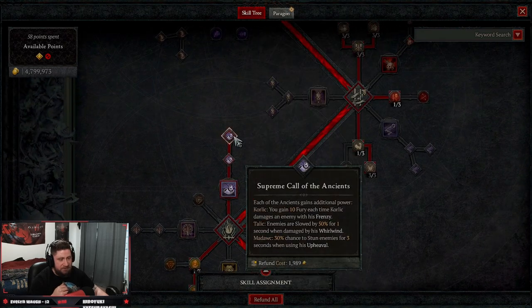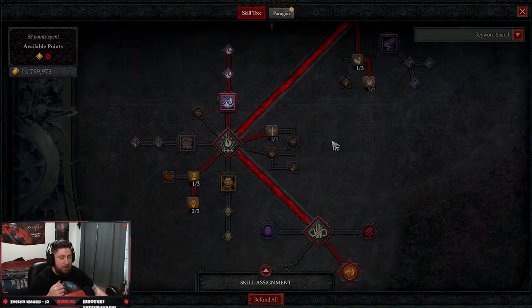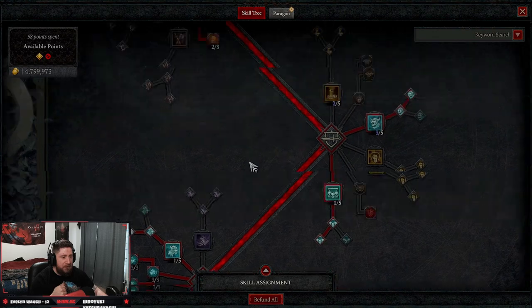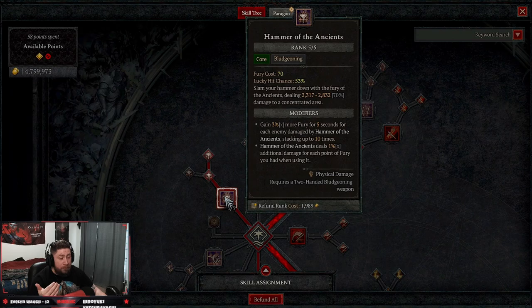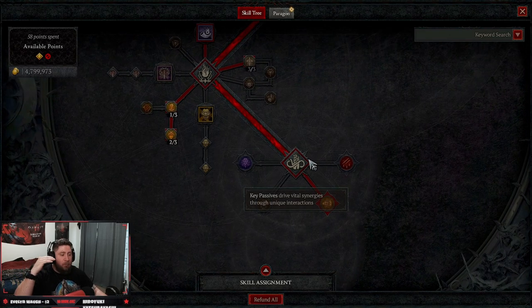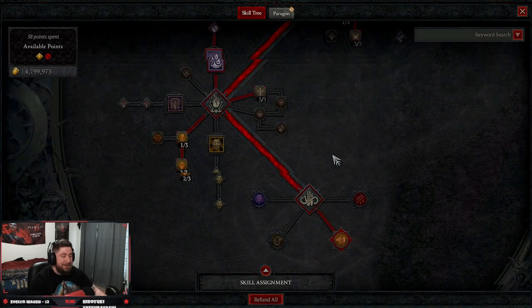We're going to be taking Call of the Ancients into Supreme Call of the Ancients. This is a really good single target or against mobs — very, very strong. You get 3 different Ancients that come down and help you, giving you 10 Fury each time one damages an enemy. Enemies get slowed, which is going to help us on our Crit Chance. Then for our Key Passive we're going to take Unbridled Rage. We're going to do 135% increased damage, but it's going to make Hammer of the Ancients cost 100% more — so instead of 70, it's going to cost 140 — but it's going to do way more damage. If you didn't want to run Unbridled Rage, you could do Berserking or Unconstrained, but Unbridled Rage is just the best.